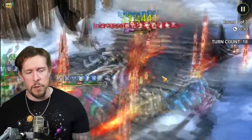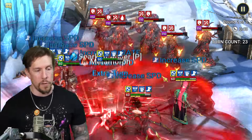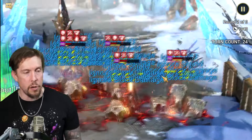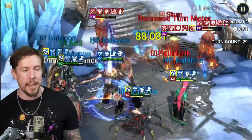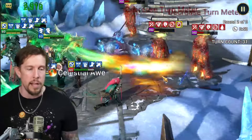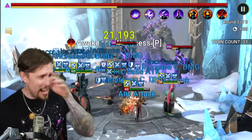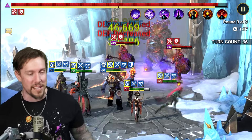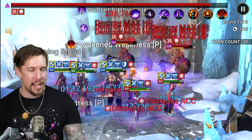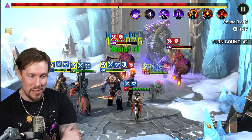Harima can mitigate the Ice Golem's ignore-defense attacks, which is huge because that dungeon is all about ignoring defense. She keeps your team alive with her passive, just like in the arena. She doesn't do much damage against the actual golem but works great defensively against magic, force, void, and even spirit affinity.